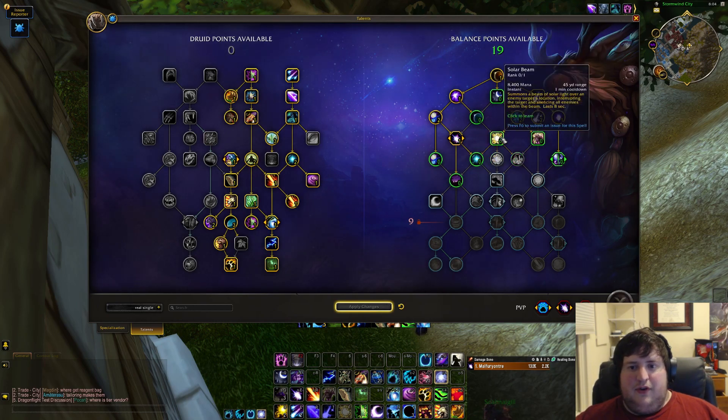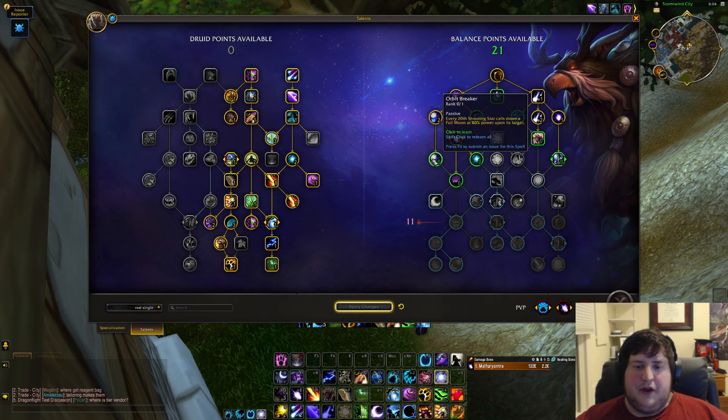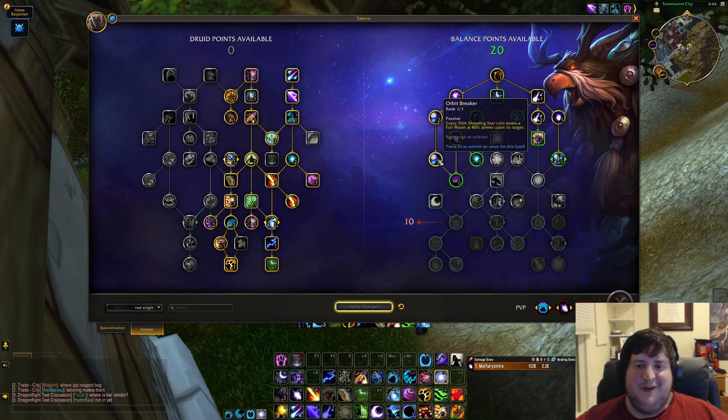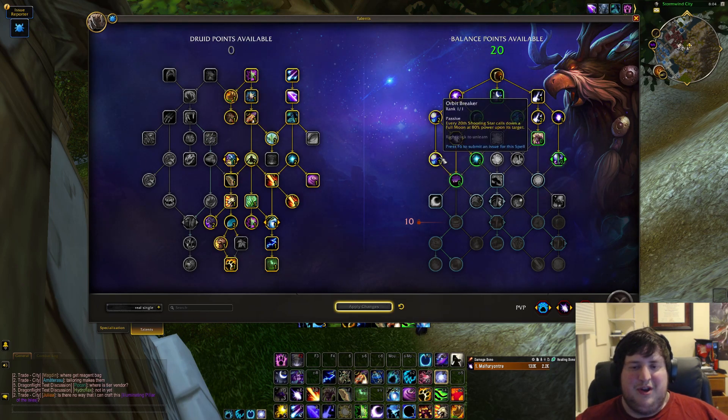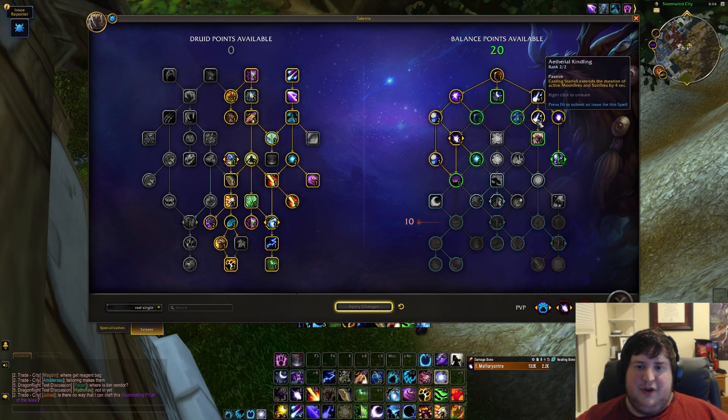Orbit Breaker, like I was talking about — lots of Full Moons. The way it's tuned right now it's just too strong not to pick up, kind of required at the moment. Maybe it'll change in the future, but it's just a lot of astral power generation and a lot of free damage.